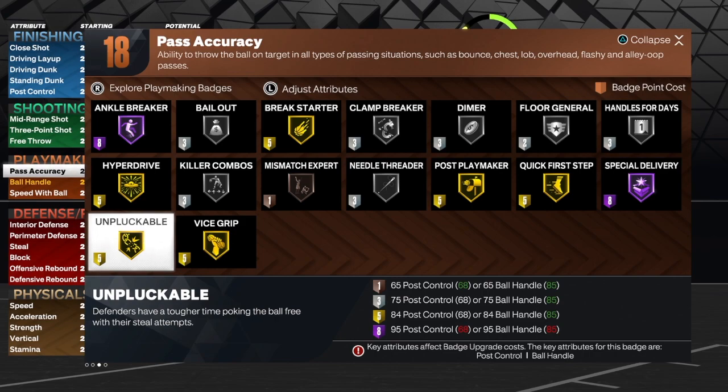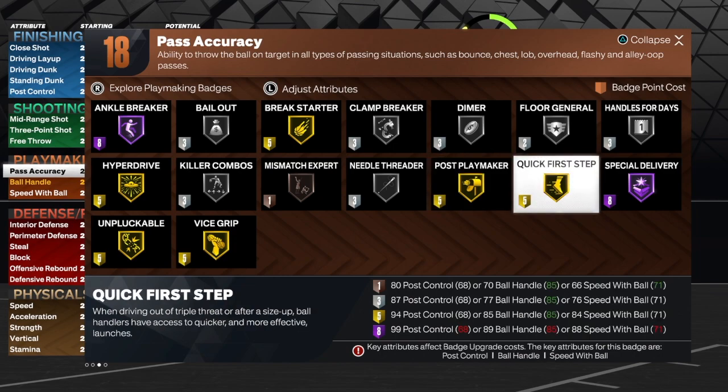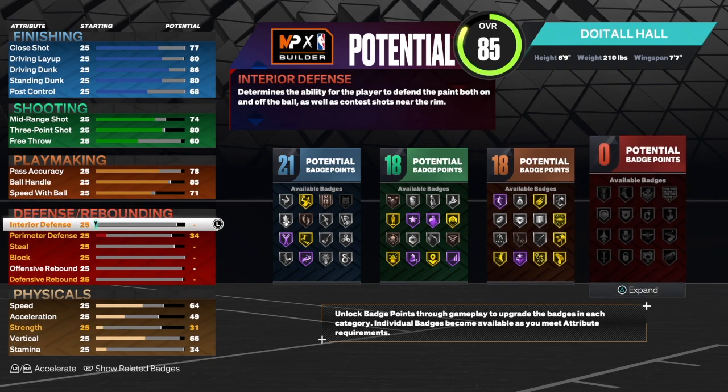The badges I would use would be anchor breaker, hyperdrive, needle threader, clamp breaker, handle for days, quick first step — I may also throw in break starter, vice grip, and unpluckable. Mix and match the badges how you want — it's totally up to you depending on how you play. You get hall of fame quick first step with an 89 ball handle, so you don't need a 92. The main goal with taking that ball handle up is to get quick first step on hall of fame — that's one of the best playmaking badges in the game.